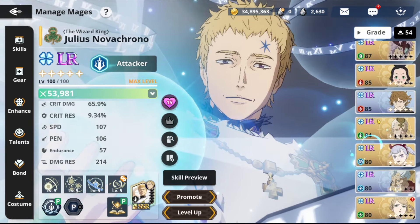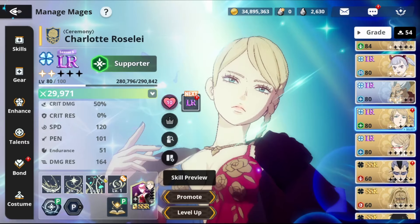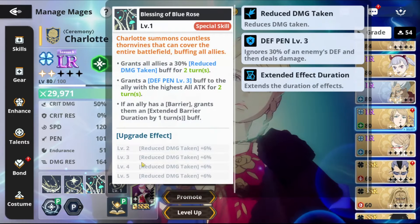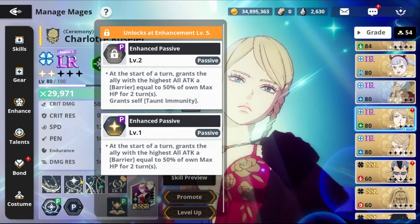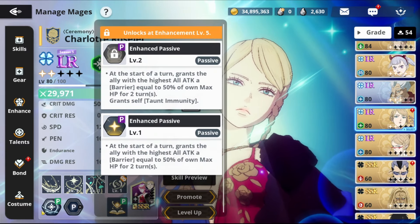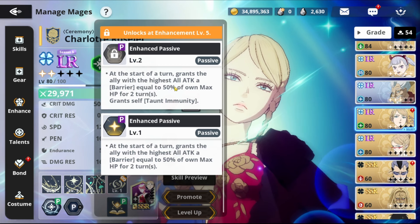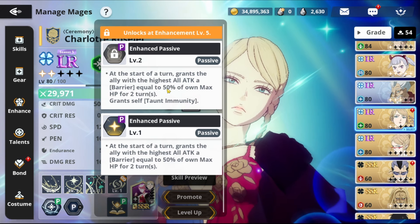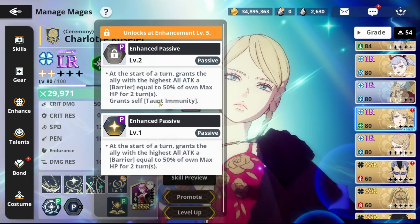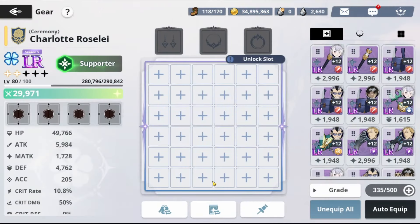If you understand the stats and read all the special abilities, go to Gear. Charlotte needs HP because she gets reduced damage based on HP from her passive. Her passive reads: at the start of the turn, grants the ally with the highest 'all attack' (meaning both attack and matk) a barrier equal to 50% of her max HP. So the more HP she has, the more barrier she gives — that's why we focus on HP while also making her tanky.